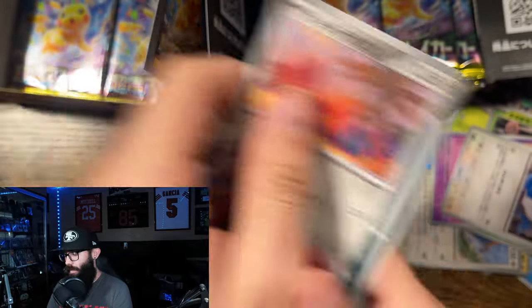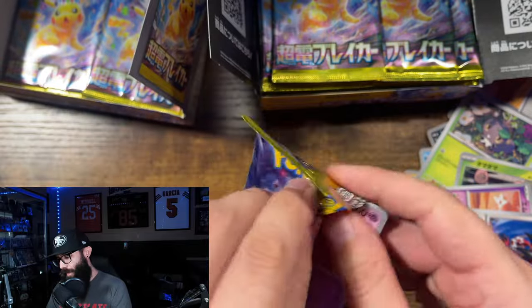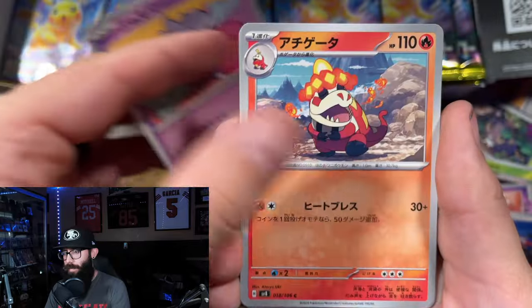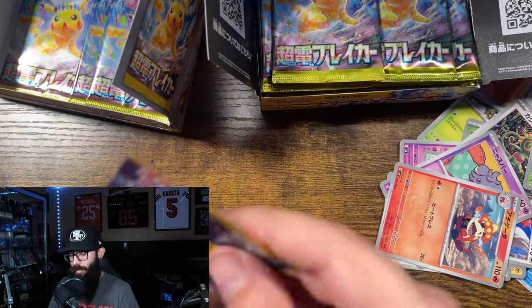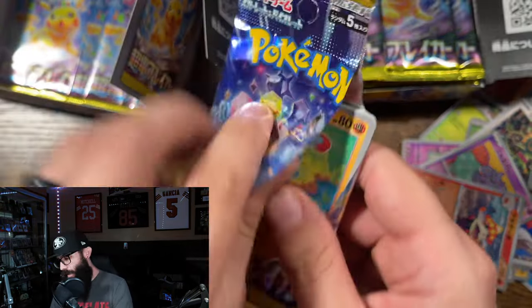There we go — Diglett. So many packs in a Japanese box. Getting some clean tears there. I am the sloppiest opener ever. And we got an Ace Spec — nice. Getting some better tears, we're working through it.